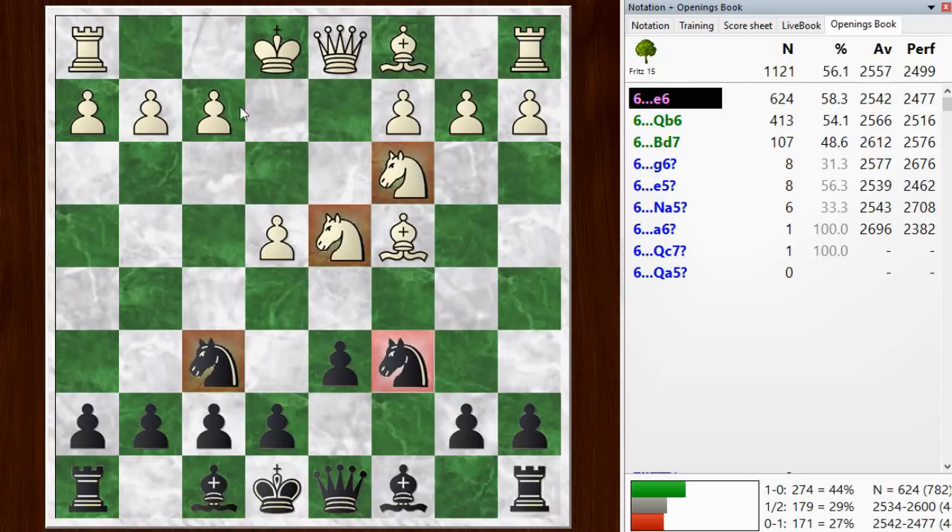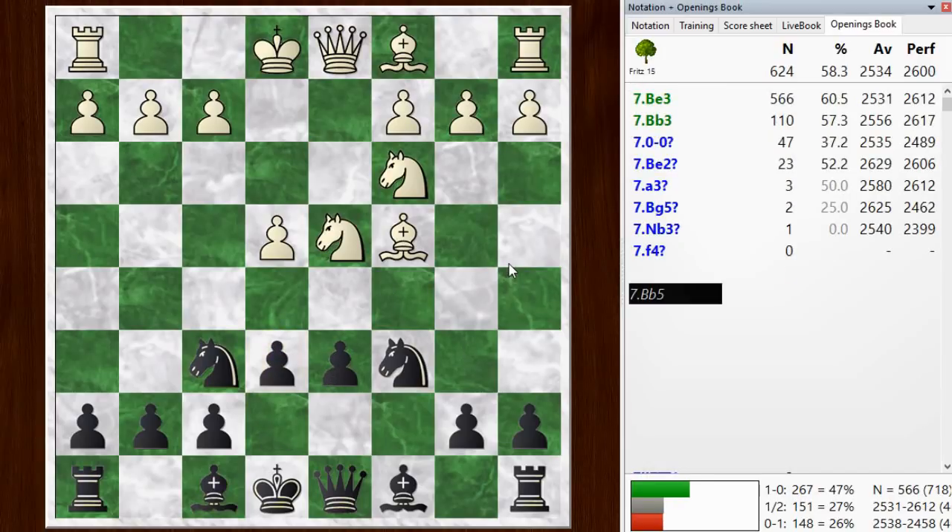Then it was white's turn to move, and he played the move bishop to c4, starting the Fischer-Sosin attack. So we've transposed into the Fischer-Sosin attack. There are different ways to respond - I've always played e6 here, I think that's a reasonable response. The normal move here is bishop to e3 developing or bishop to b3. The idea is this bishop may be a target here on c4, so it wants to stay on this good diagonal and get some pressure against the king. White's plan is to drop the bishop back and castle kingside.